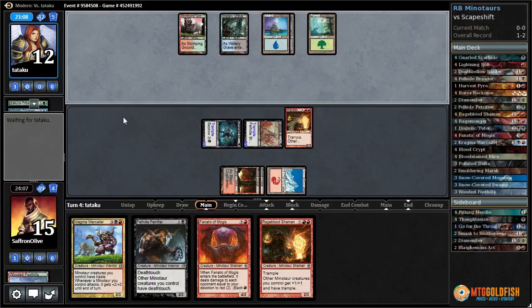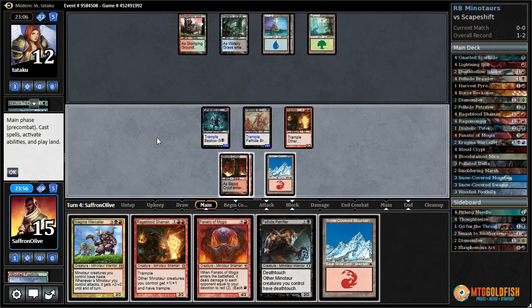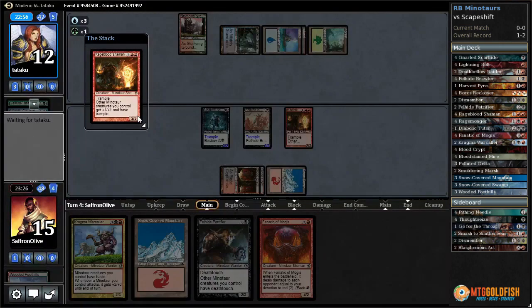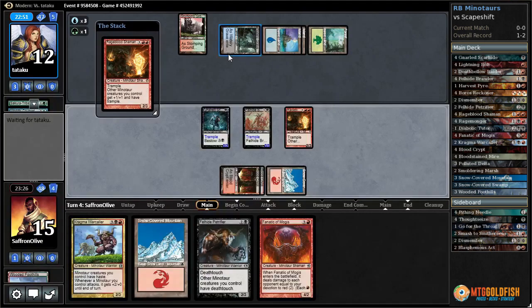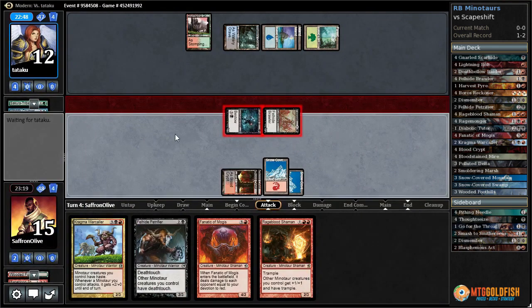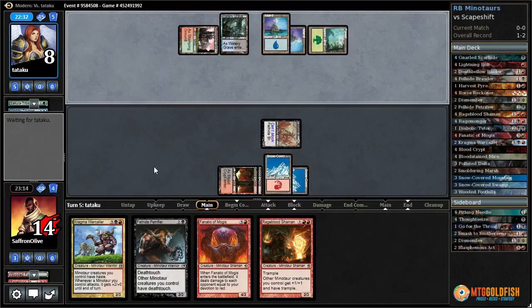Didn't play land — are they going to Cryptic us? One, two, three, four, five, six, seven, eight, nine, ten, eleven — we can hit our opponent to one! Let's try to play a Rage Blood and see what happens. Counter-draw isn't the end of the world; counter-tap is a little more annoying, but then they're not drawing another card to find the lands they need. They go with counter-bounce — that is annoying. We hit our opponent down to eight and pass the turn.